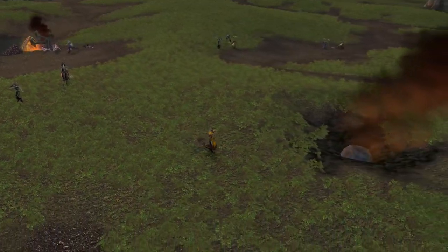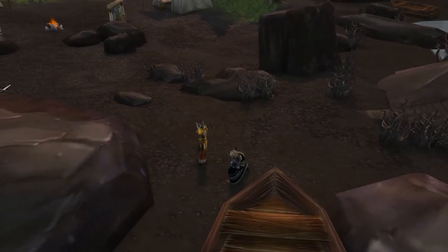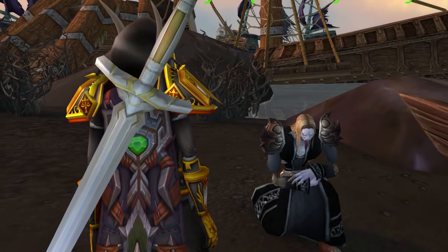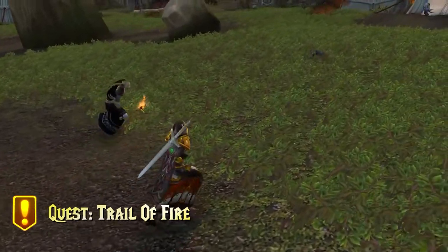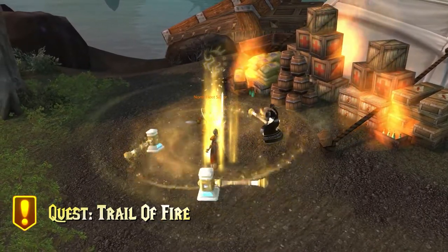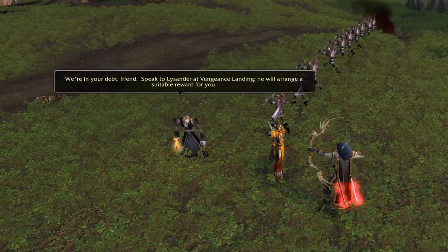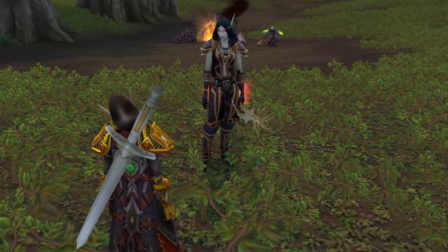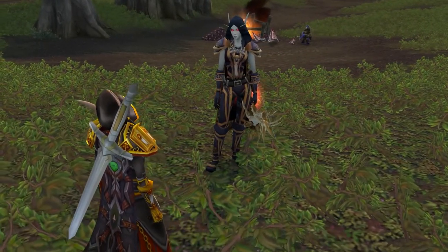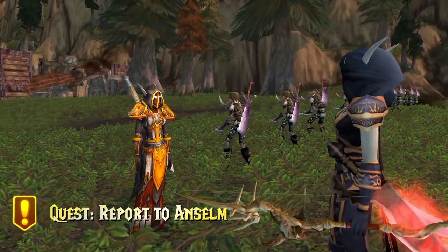You sneak through the Alliance side and assassinate the three officers. Upon killing Lieutenant Selene, you find Apothecary Haines, who thanks you for getting him out of the mess. You escort him back to the Horde side, and along the way he torches a lot of the Alliance supplies. In the end, he says that Apothecary Lysander will probably reward you for helping him out. Speaking with Lyanna, she says there's a clear victory here, even though it came later than expected — better late than never — and wants you to report the win back to Anselm.